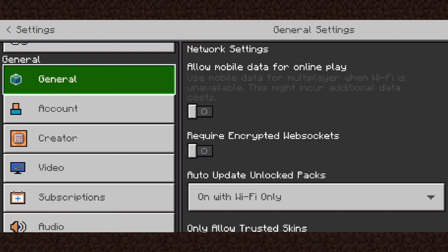You'll see the network setting 'Allow mobile data for online play — use mobile data for multiplayer when Wi-Fi is unavailable.' This might incur additional data costs. As you can see, the toggle is currently turned off, which means mobile data for online play is disabled.